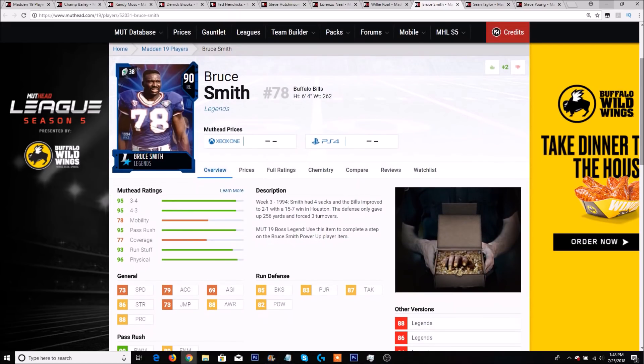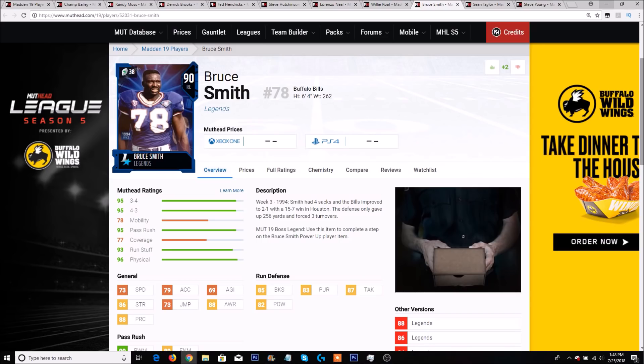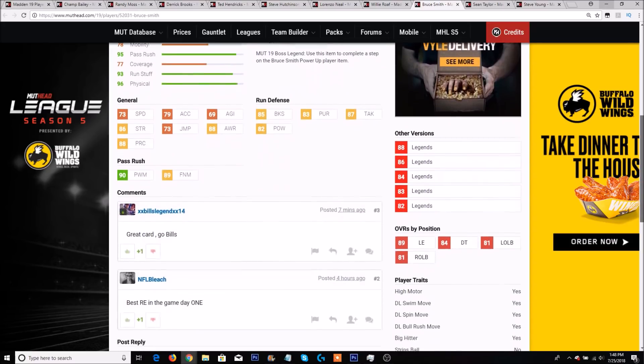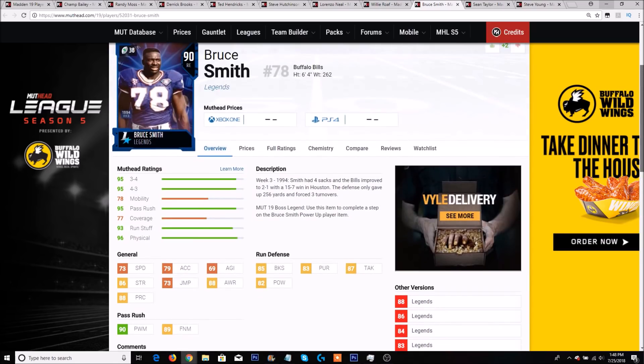Next up is Bruce Smith, and a lot of the game changers I've seen say he is absolutely off the charts in terms of pass rush. 73 speed, 79 acceleration with 86 strength. He has 85 block shedding, 83 pursuit, 87 tackle, and an 82 hit power — not to mention 90 power move and 89 finesse. He's a 95 in both 3-4 and 4-3 defensive end, 95 pass rush, 93 run stuff, and 96 physical. He has high motor, swim move, spin move, bull rush, and is a big hitter. Probably the best pass rusher in the game, if not one of the best.